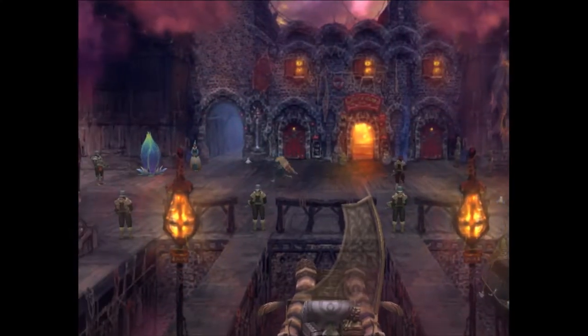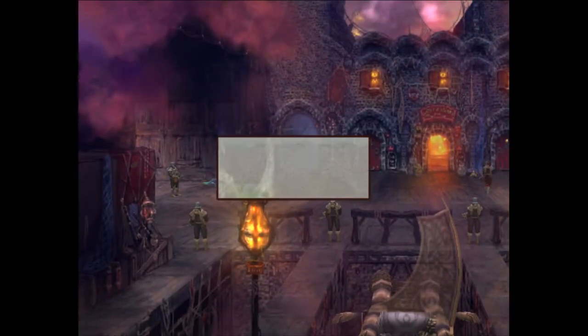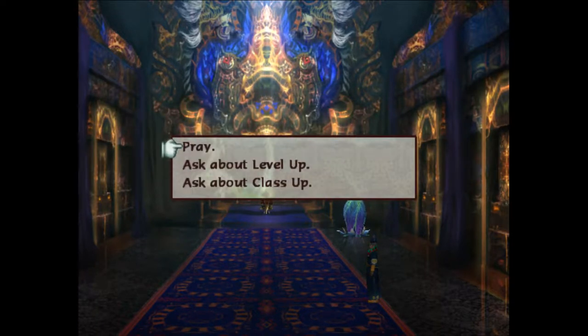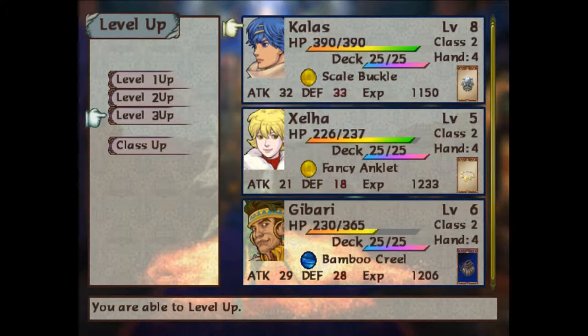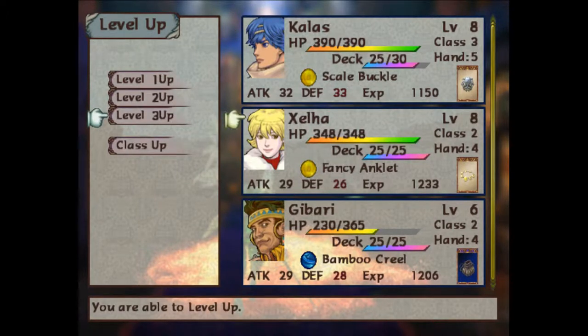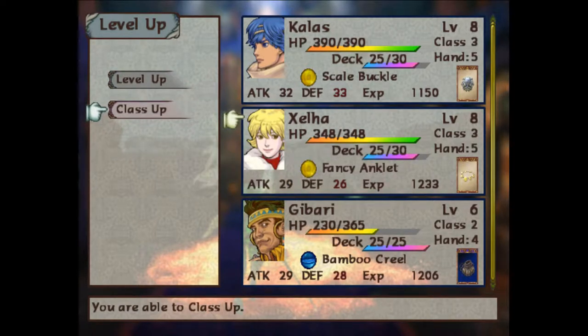Before dealing with the soldiers, let's visit the church first. After praying, we got three levels, cured of poison, and picked up attack class 5 — 3 and 5, which is good. That's just what I needed. Also leveled up three times and got a class up, though now Ghibari has fallen behind a little bit.